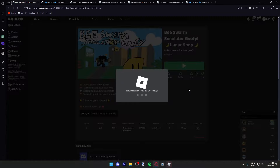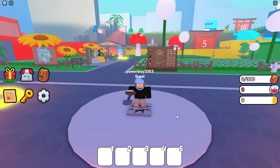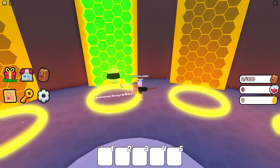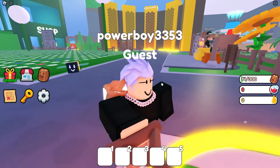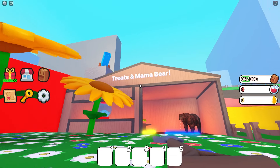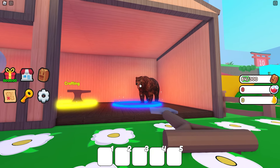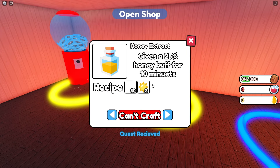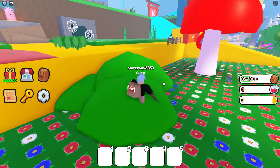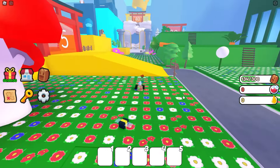Beastform Simulator Goofy — I'm kind of interested in seeing what this is about, and it does have a lot of visits. I like the music. Let's hatch our basic egg — another basic bee, how many do you have? What are these lines in my eyes? Treats and mama bear. Greetings, new beekeeper — a mother bear. Nobody cares. We have crafting. Oh yeah, this is definitely a Beastform Simulator ripoff. But where's our ladybug? He's nowhere to be seen.